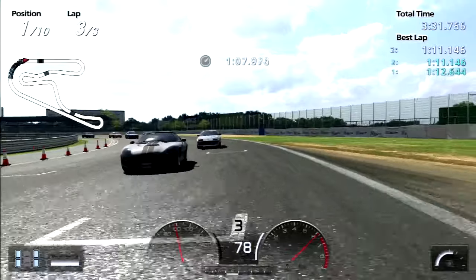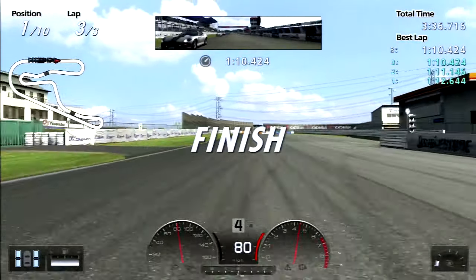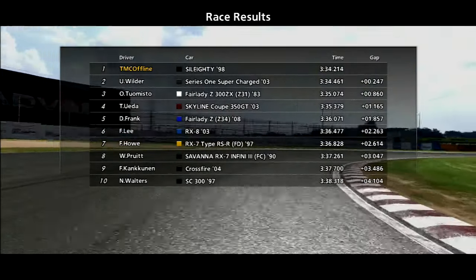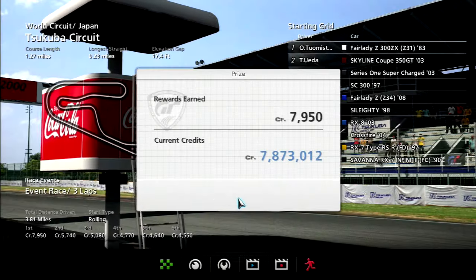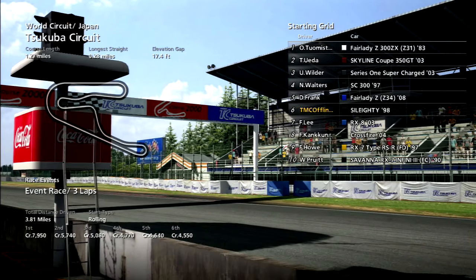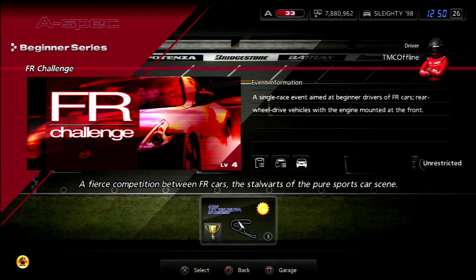He just moved out the way - must be Sanchez behind the wheel. And there we go, we win! I thought there was a Crossfire in this race. Ninth place - typical. Play-ass Chrysler. Before we move on to the next race, I'm very curious. I knew it - we were on Comfort Soft the entire time. Alright, so one more race to go for the FR Challenge slash Beginner Series.